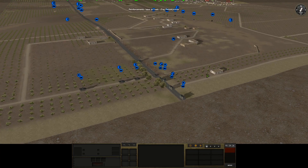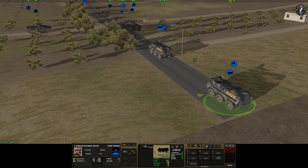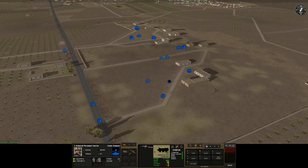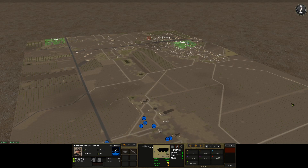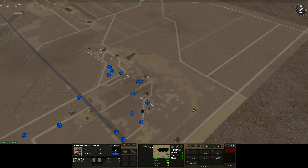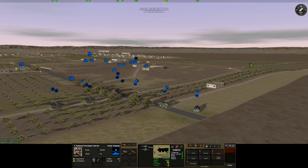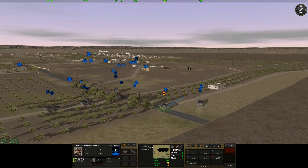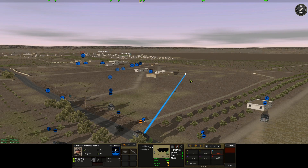We also have some engineers with us. If we happen to run into a minefield, they can take care of that. Our infantry is coming up now and moving on their bellies toward positions. Two infantry squads — not a lot, but with all this firepower up here, I'd want to divert some manpower to attacking the village in the center. It's not an objective, but losing it would let the enemy split us in half.